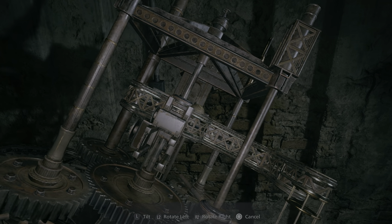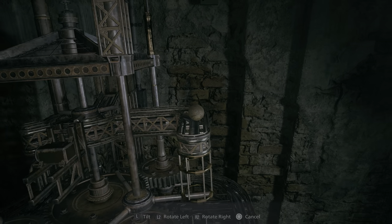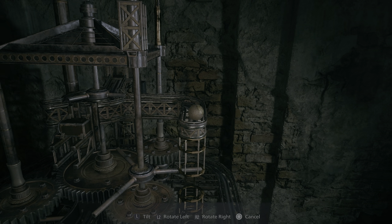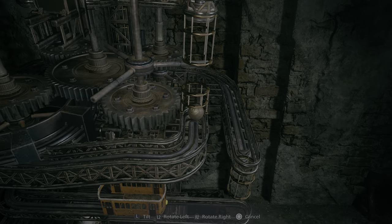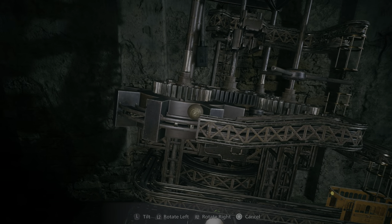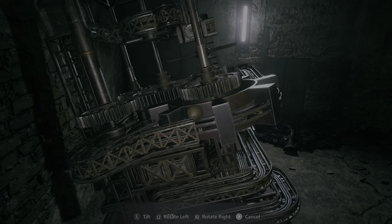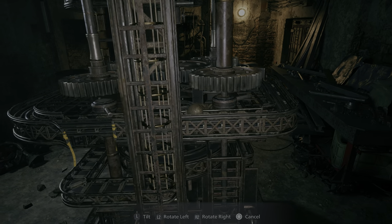Once you drop it in, you want to guide it along this first path here. It's not possible to bump off of this path, but once you're ready, drop it down to the second level. You want to make sure the ball doesn't get swept by the bars, but I never actually had that happen. On this level, you want to carefully guide it down the ramp and into this cogwheel, and then rotate and keep it tilted into the cogwheel until you get to this level here.